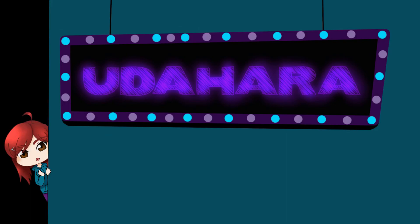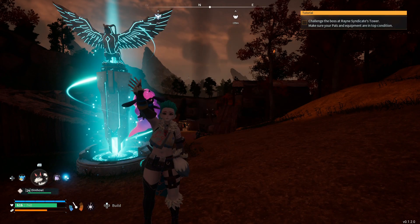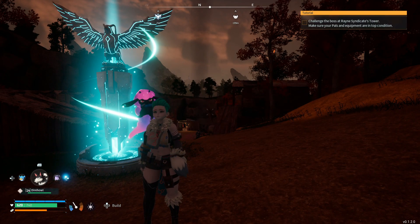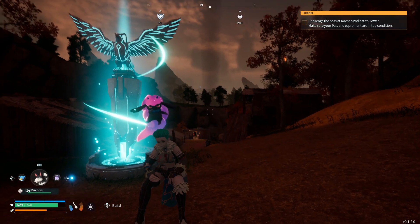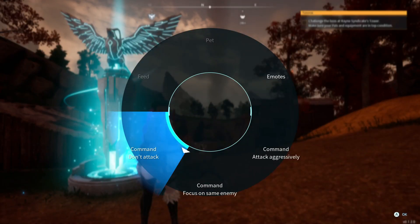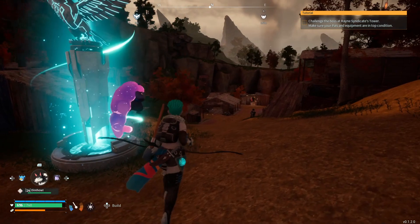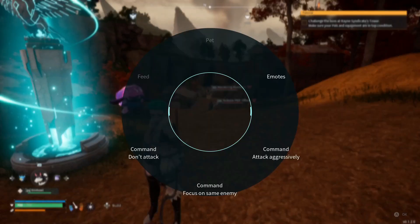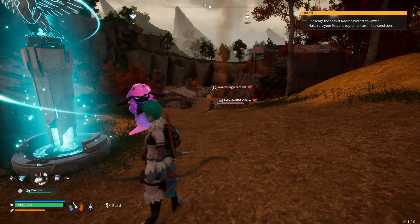Hey there, it's OODA back with another Pal World video. Today we're going to cover a bug, glitch, exploit — I don't know exactly what to call it — but we're going to go to the Rain Syndicate Tower and catch the boss and their pals. It'll be pretty exciting.